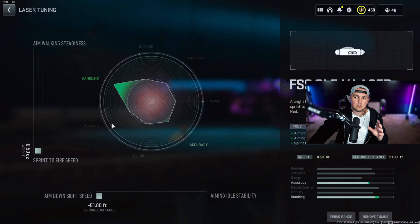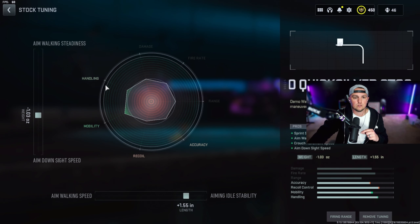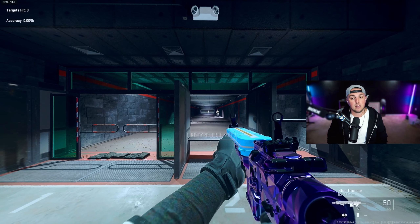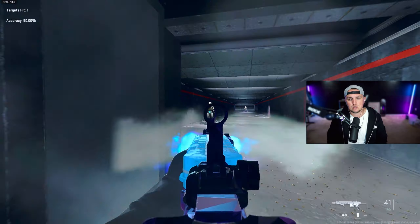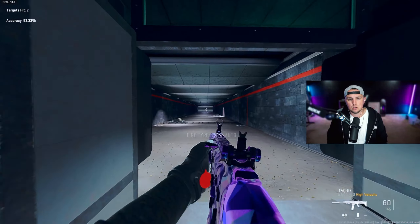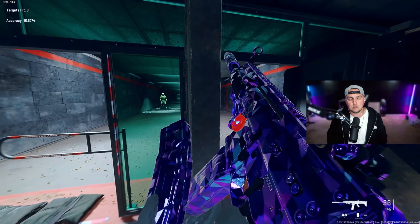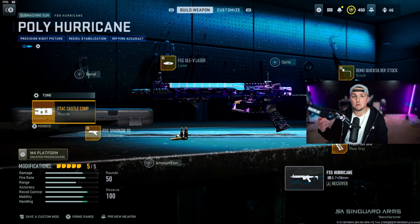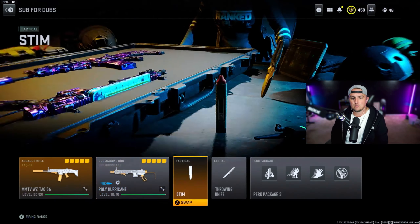Then use the FSS Oldie Laser maxed out for sprint-to-fire speed and aim down sight speed, the Demo Quicksilver Stock tuned for aim down sight speed and aiming idle stability, and the Phantom Grip tuned for recoil steadiness and sprint-to-fire speed. If you're running a one-shot sniper on Al Mazrah, the Hurricane is a perfect sniper support weapon — that one-shot sniper is available on Al Mazrah as of Friday for Saint Patrick's Day.